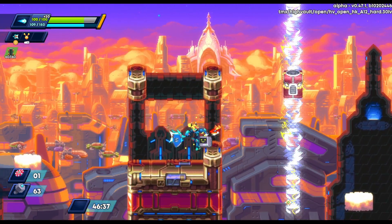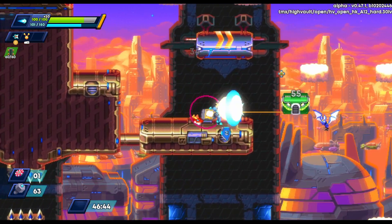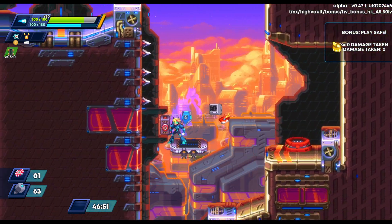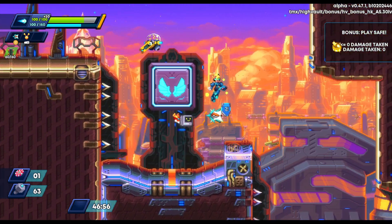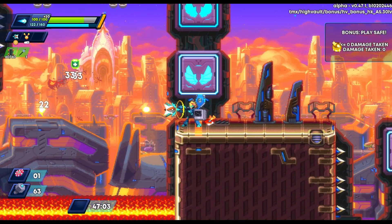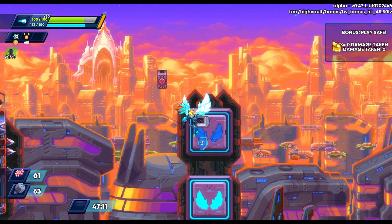This guy gets stuck on a platform and I almost fall into the lava, but I just use my double jump and get to this little Glory Zone. We're going to do our best to get out of here with no damage. In this particular area we're really, really benefiting from having the double jump and super high jump because we don't need to rely on the platforms nearly as much.